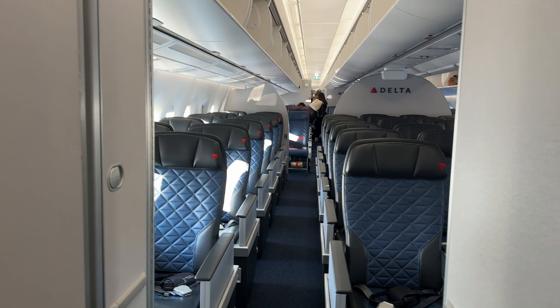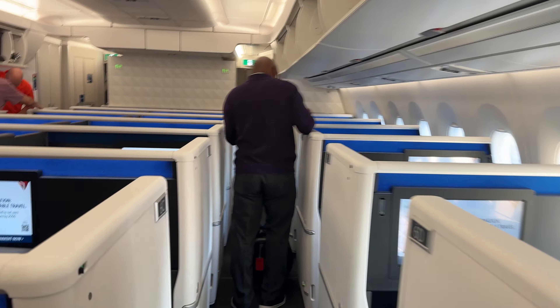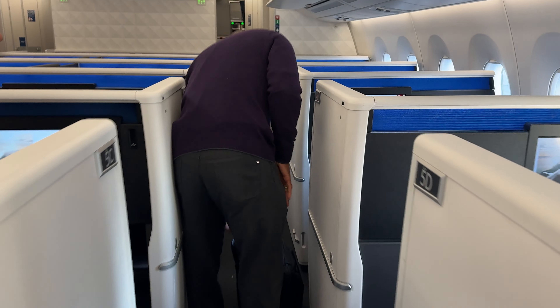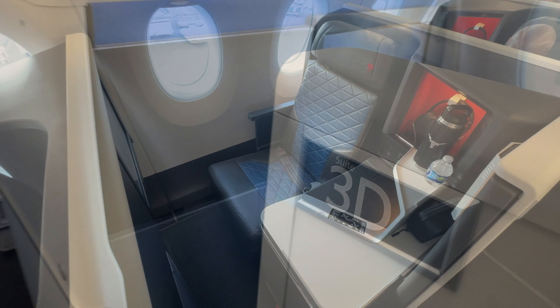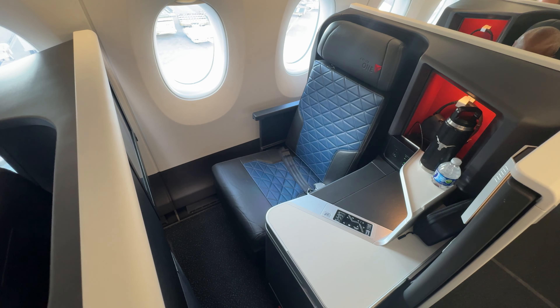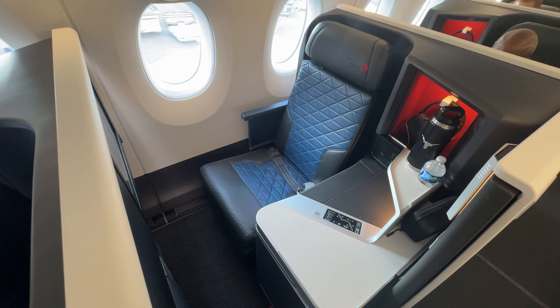Delta One is Delta's premier business class, and our A350 is laid out in a 1-2-1 configuration with a total of 32 suites. Suite 3D is our home on this four and a half hour flight to Los Angeles, the private accommodation a huge step up from anything I've ever experienced before.